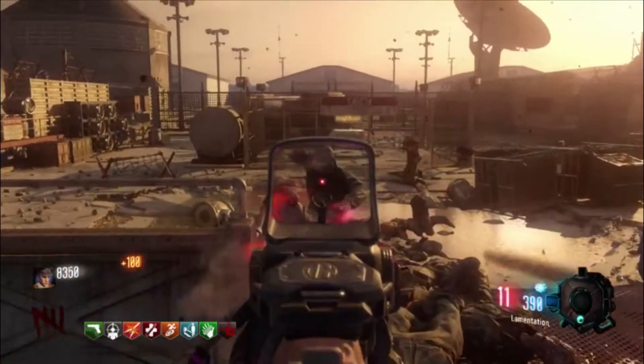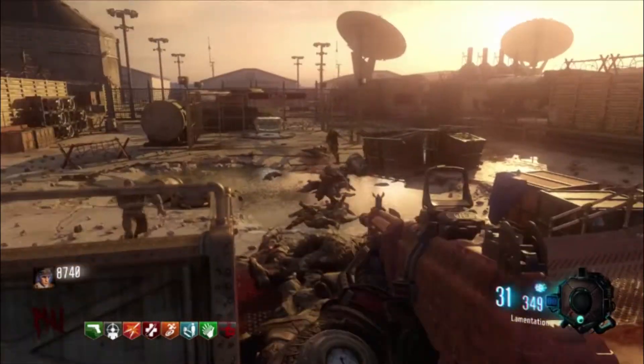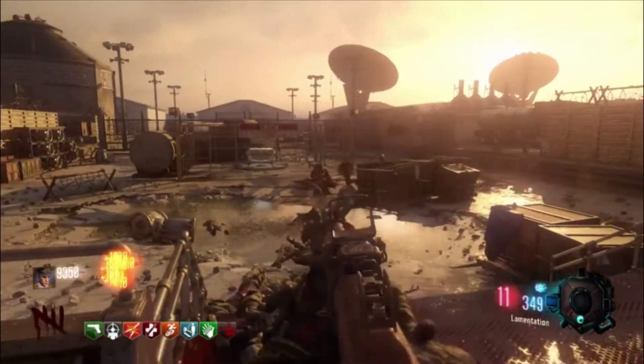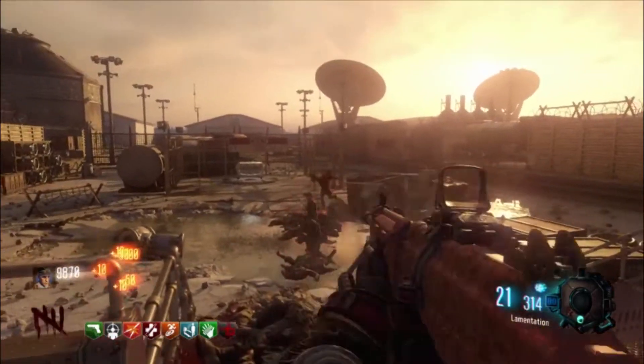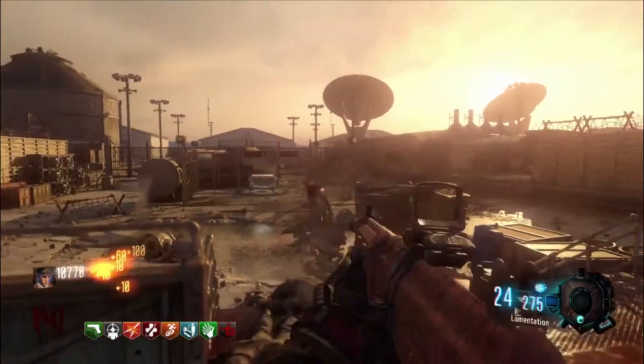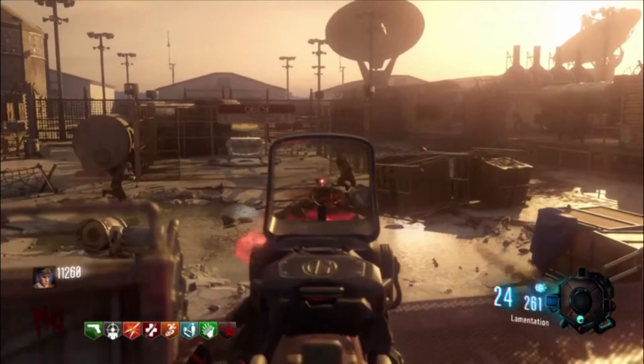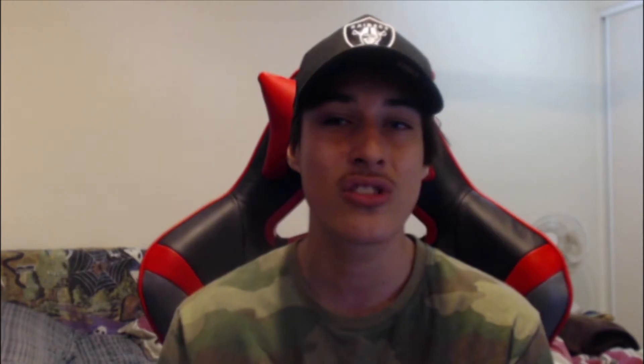Unfortunately you cannot get the Galil inside of Black Ops 3 zombies without the reflex sight. It was added in Zombie Chronicles — pretty sure it's in every single map apart from Origins. But the Galil is an awesome weapon. It's always been good on damage and useful in higher rounds like round 30. It's an OG weapon that we all love. The only reason it doesn't rank higher is because of that reflex sight — I don't enjoy the weapon with it, but it's still a good gun and that's why it comes in at number four.